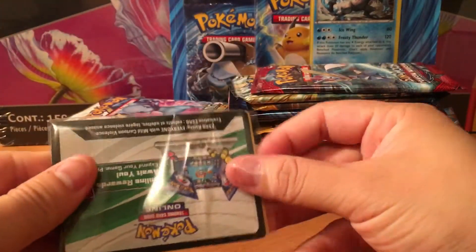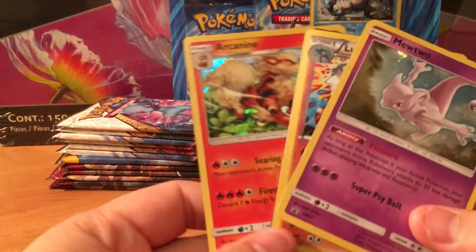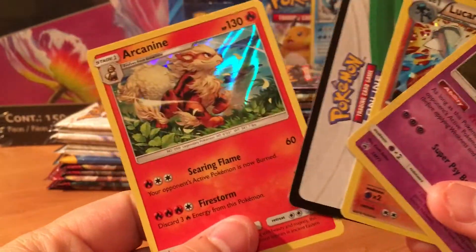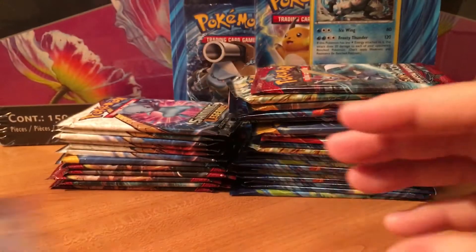We got some extra things in here — three more holographics: Mewtwo, Lucario, and an Arcanine. And some more TCG codes, which are always great to have.